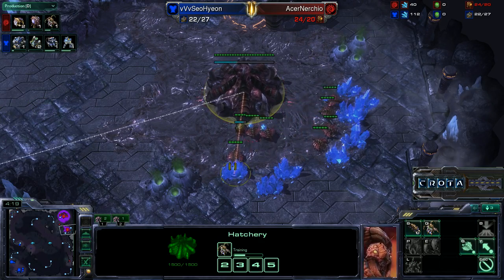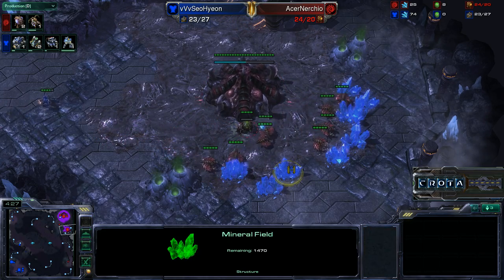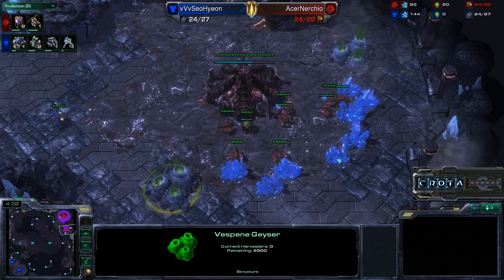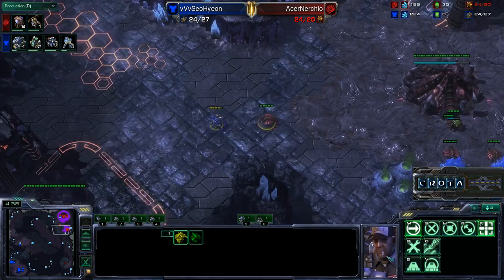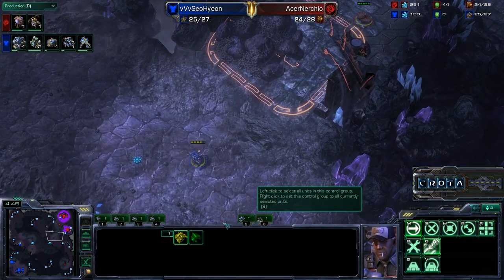I've talked about one of the two types of resources in the game. There are minerals, which everything does cost, and then there is also gas. Gas is essentially a second resource that allows you to open up higher tech and higher tier units. I'll talk about that later on as this game gets underway.